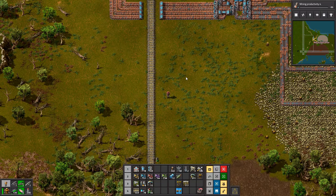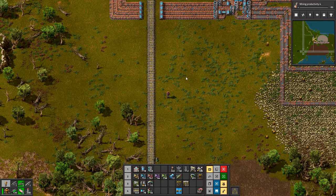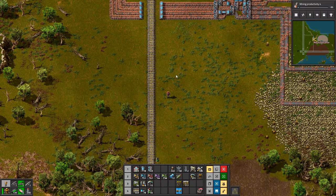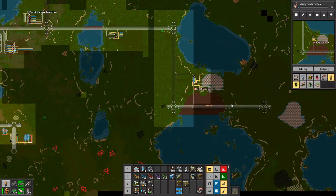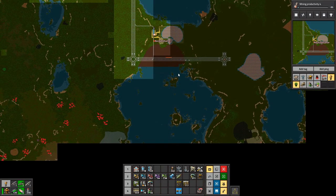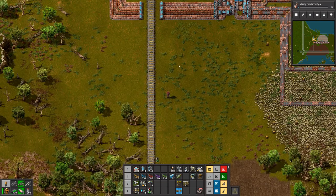We need the iron hooked up, and we have two more copper patches that need to be hooked up. We should also hook up one of the big stone patches over here, and there's an 8 million coal patch down there. You put a station on that side? Yeah, so I put a station on that side, and then we'll put a station on the other side as well.